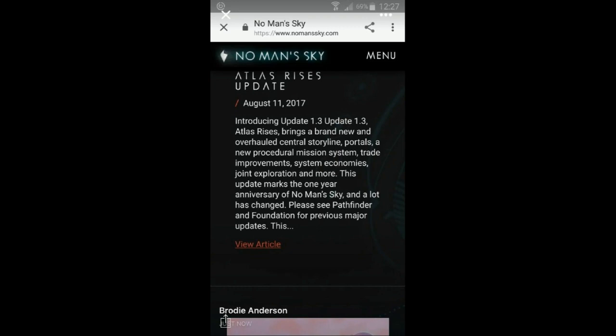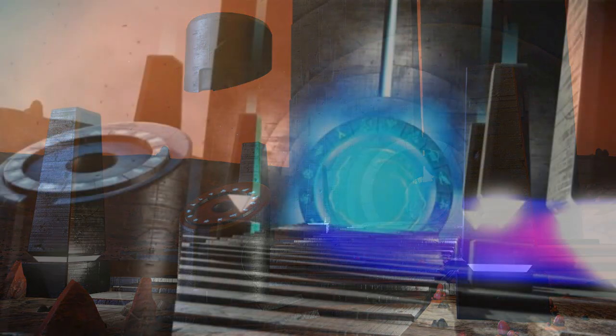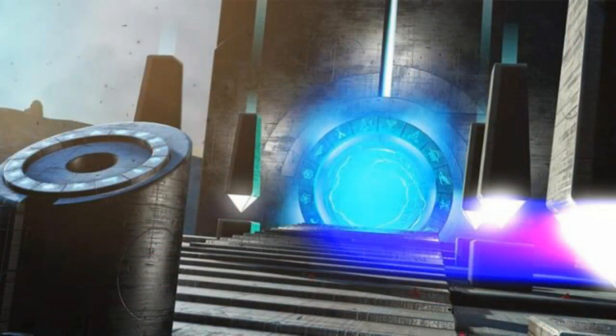This was up on the website before it got taken back down. We all know what this picture is from — Waking Titan. And look at this: you've got the glyphs lit up on the portal.